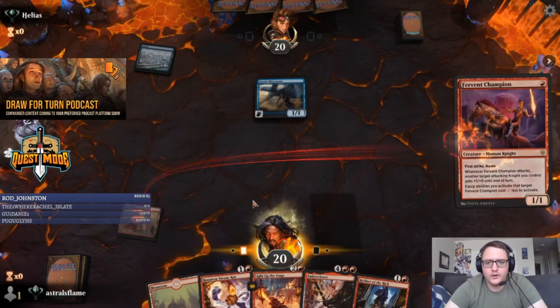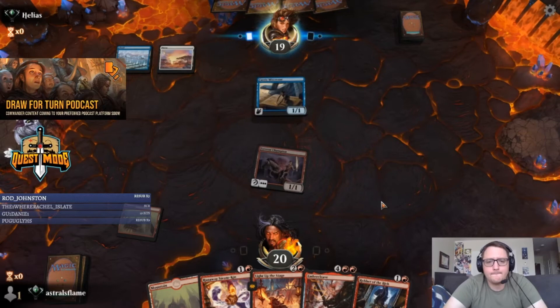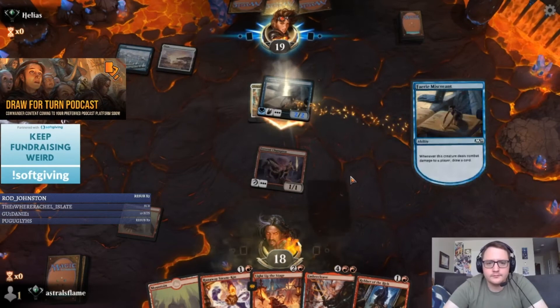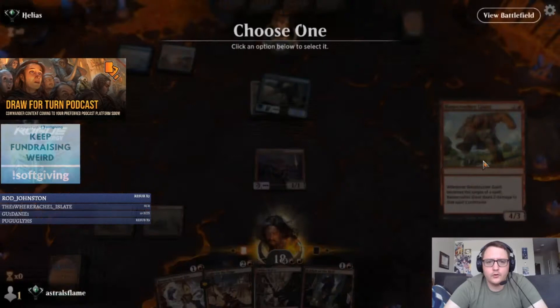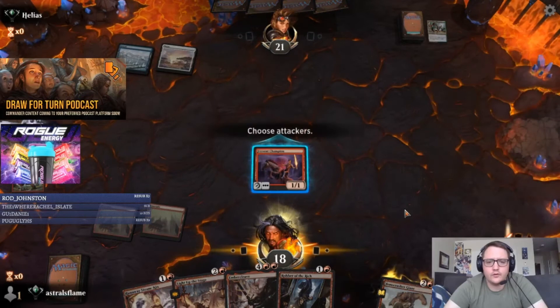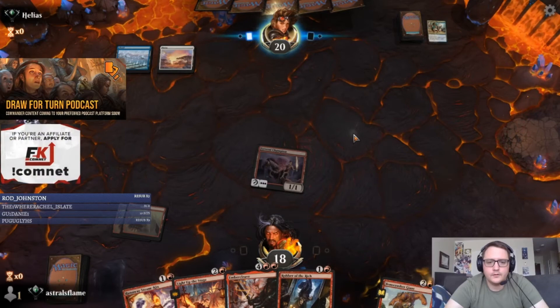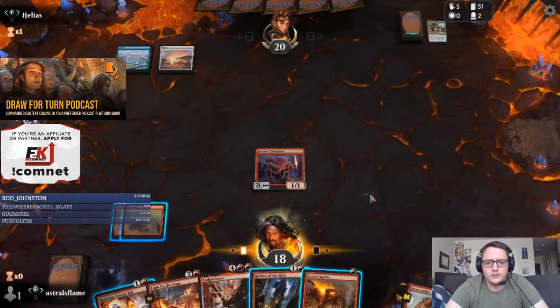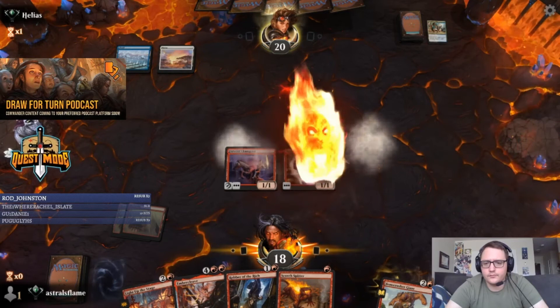We'll play out Fervent Champion and go in for one. Probably Robber of the Riches next turn. Two/two — also fine, we could just kill it actually. I'm going to Bone Crusher this turn to avoid the potential of any enchant or sorcery in response when he's open, because he is playing blue — Essence Scatter, Negate, those are all possibilities. I'll play out the Steam-Kin here, see if he demands a response. Nope — we just go in for one.